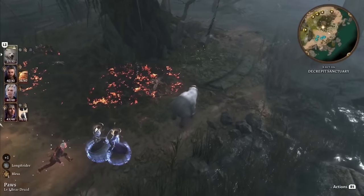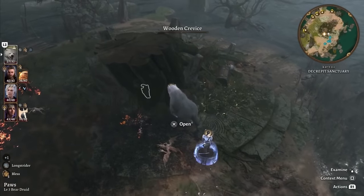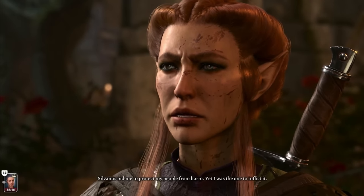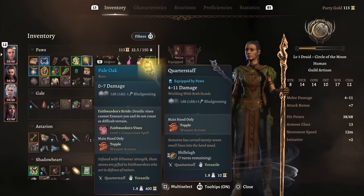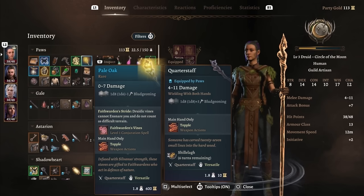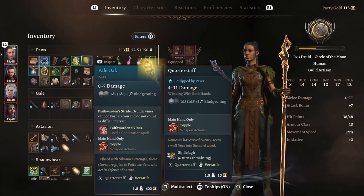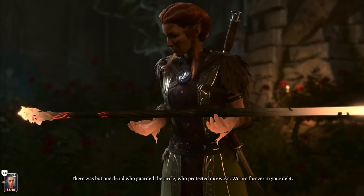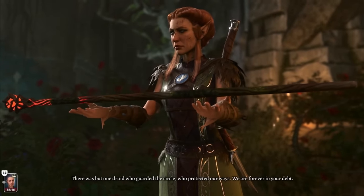Some loot you can only get if you play a specific class. So far the only example I'm aware of is the Pale Oak. The staff itself isn't very good — it allows you to cast a vine spell and makes you immune to your own vines. The only interesting thing is that you can only get it if you save Kagha from herself as a druid.